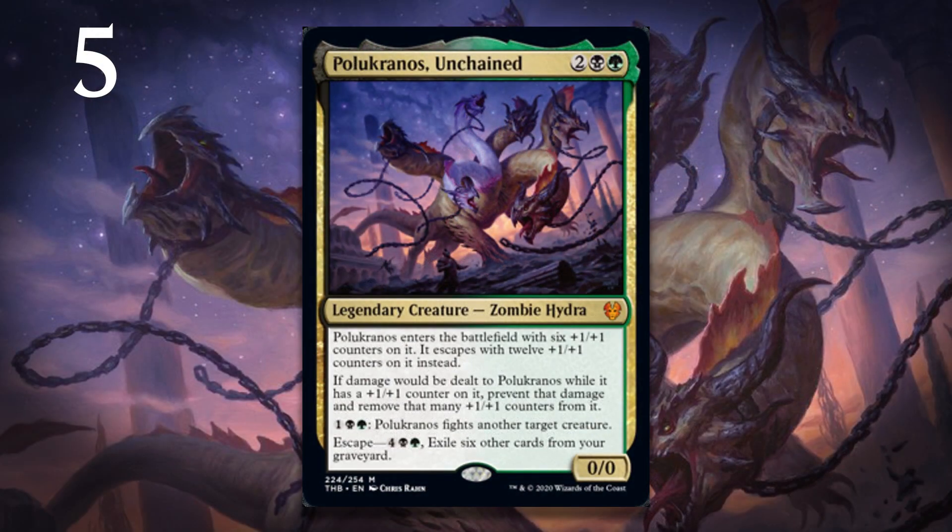At number 5, I have Polukranos, Unchained. On the face of it, this is a four-mana 6-6 — already some really great stats — but he also comes with the ability to fight things, which is what makes him really incredible. He's a removal spell attached to a huge creature. He does lose +1/+1 counters when he's fighting or taking damage in any way, so it's not like he can just fight indefinitely. But the fact that he's a huge creature that's a problem for your opponent, who can also just screw everything up all the time — your opponent really has to be afraid of the threat of that fight effect because it will cause so many problems in the middle of combat and if they're trying to cast auras and instants. But then on top of all that, he can come back from your graveyard because he has escape, and he comes back as a 12-12 capable of hitting harder and fighting a lot more things thanks to the additional +1/+1 counters. Polukranos will just be taking over games — he's an incredibly efficient creature with the ability to fight whatever he wants to, can kill lots of creatures, and has recursion that brings him back even larger.